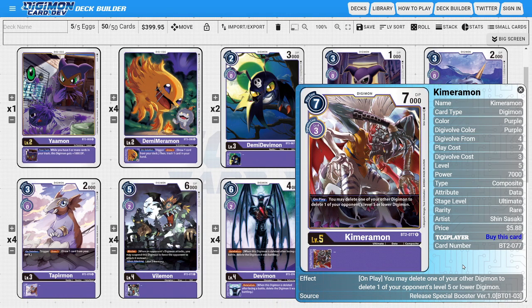Next, onto the ultimates: I'm running two copies of Chimeramon. Chimeramon is a fantastic ultimate because he has this powerful on-play ability where we delete one of our Digimon to delete one of the opponent's level five or lower Digimon. This removal can halt the opponent's progress toward their higher levels. He has great synergy with Tapirmon, Impmon, and Demi Meramon as an inheritable, triggering on-delete abilities efficiently. He also leaves a level five body on board to threaten going up into level six and then level seven.